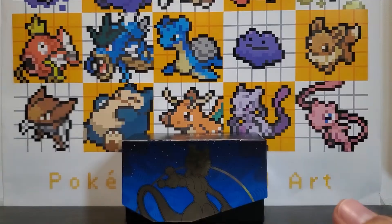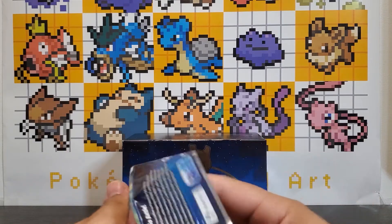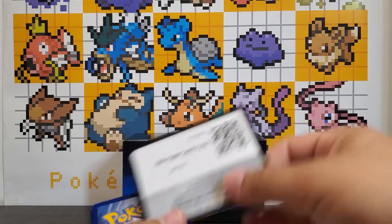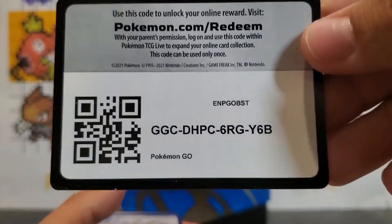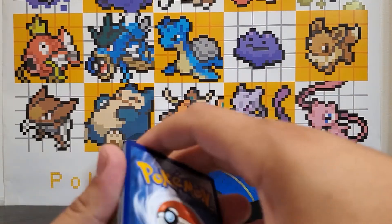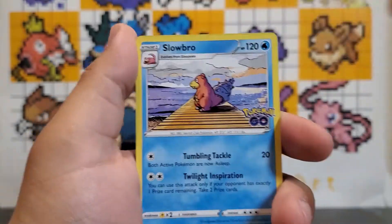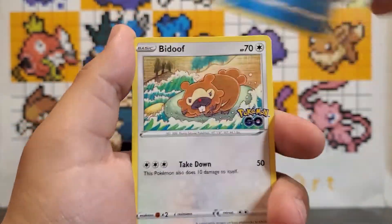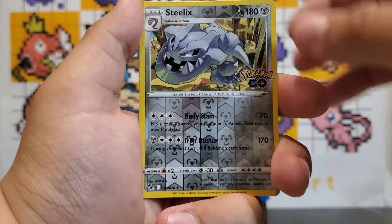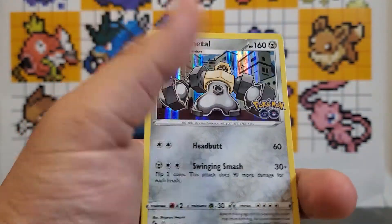Is that a sign? We still got three packs to go. Code card. We got a Fighting Energy, Rare Candy, Slowbro, Lunatone, Slowpoke, Bidoof, Magikarp, Aipom, Meltan, a reverse holographic Steelix, and a holo Melmetal.